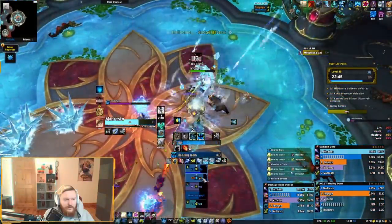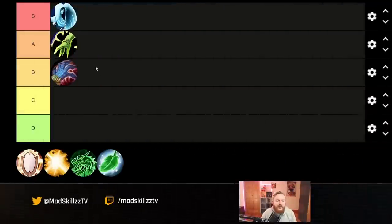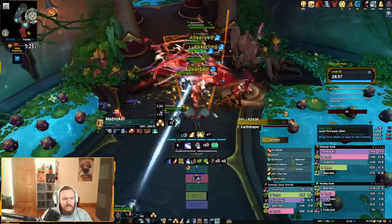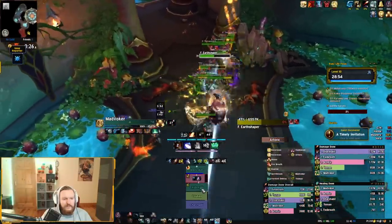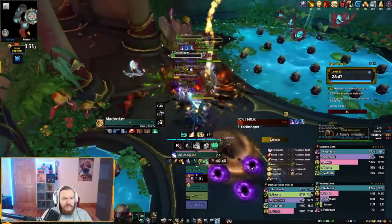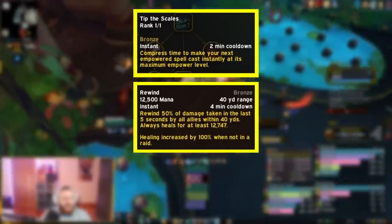Next up is Preservation Evoker, and I'm genuinely uncertain about this placement. Preservation Evoker fits between ranged and melee playstyle. A lot of people are still learning Preservation Evoker, and while some might find it difficult, others might take to it quickly. A lot of your healing stems from being a reactive healer. You have unprecedented burst ceiling capabilities which can really help in raid and mythic plus content when something goes wrong — you have things like Tip the Scales and Rewind which are really powerful.